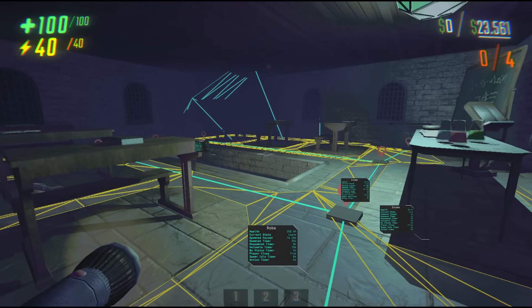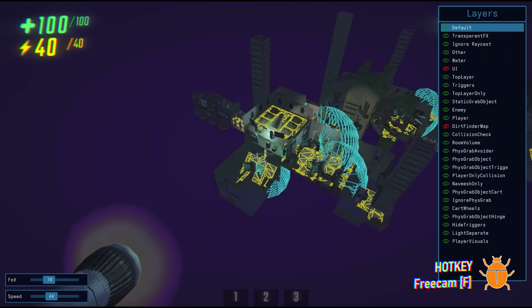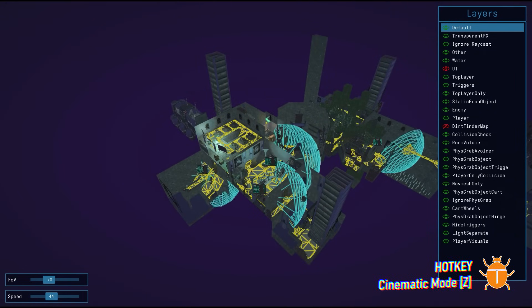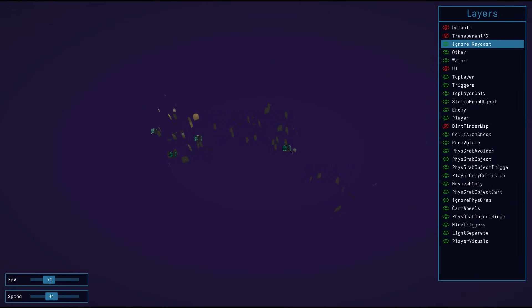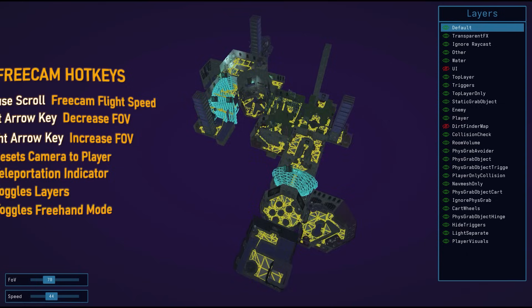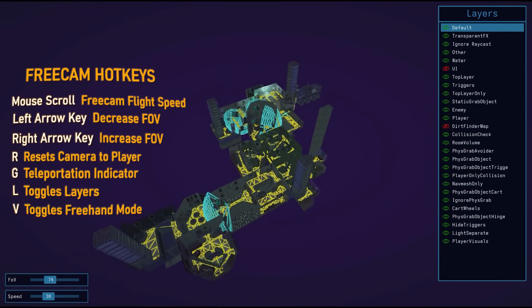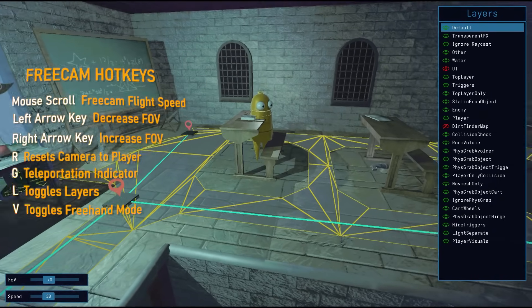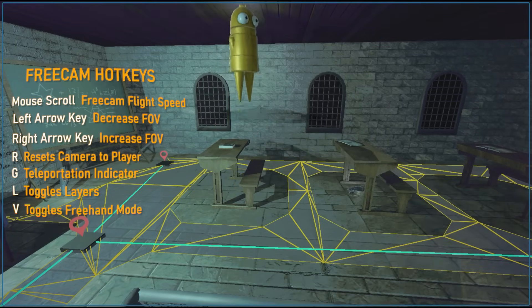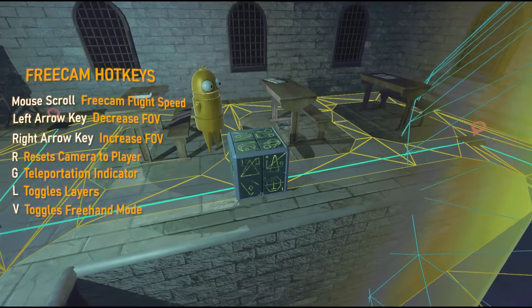These visualizations pair up very nicely with FreeCam. FreeCam can be entered by pressing the F key, and you can move around using WASD. Usually when I'm in FreeCam, I'll turn on cinematic mode, just because I think it looks better. The first thing you'll notice is the layers tab, which you can scroll through with the up and down arrow keys, and you can turn on or off certain layers with the enter key. Unless you're looking for specific layers to play with, I would just leave the layers tab alone. FreeCam has its own list of hotkeys: the mouse scroll wheel controls flight speed; left and right arrow keys control field of view; R returns the camera to your player; G opens the teleportation indicator; L toggles the layers panel; and V freezes the FreeCam, allowing you to move your player. You can also use the console while in FreeCam, meaning you can spawn enemies and items, which will prompt you with the teleportation indicator to choose where it spawns.